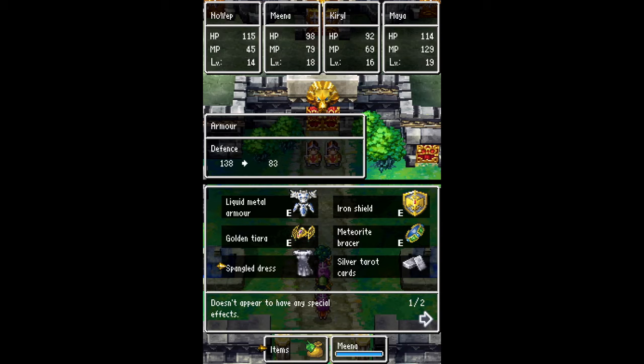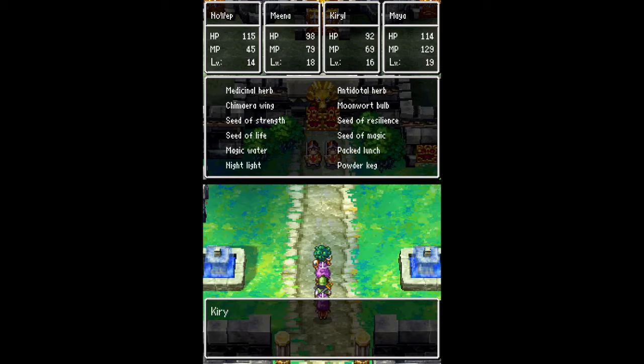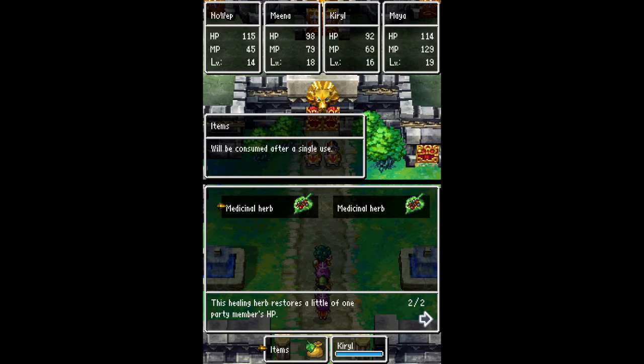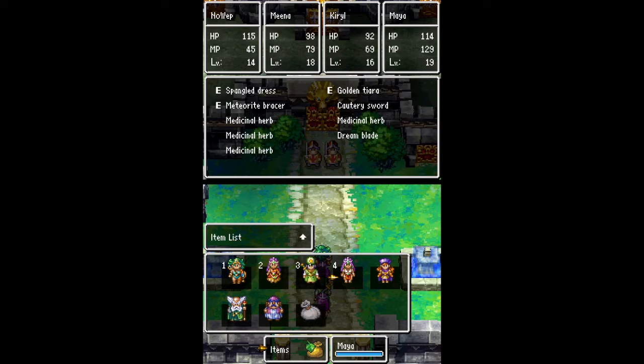Over here we have Mina, who does not need her spangled dress. She's got the liquid metal armor as well - best defense we can get for her - and she'll also be using a cautery sword to help with damage. Everyone's got meteorite bracers as usual. Kirill's got the liquid metal armor too. Everyone's pretty much set up with some medicinal herbs to help conserve MP. And then Maya over here - the best defense she's got is the spangled dress from the casino and a golden tiara. Cautery sword is there mostly for when she ran out of MP in the wild. She's also got a dream blade.